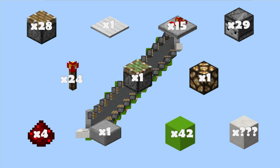You'll also need 29 observers, 24 redstone torches, one sticky piston, one redstone lamp, four bits of redstone, one slab, 42 blocks of redstone to go on, and then however many blocks you need to decorate it in the style you want.